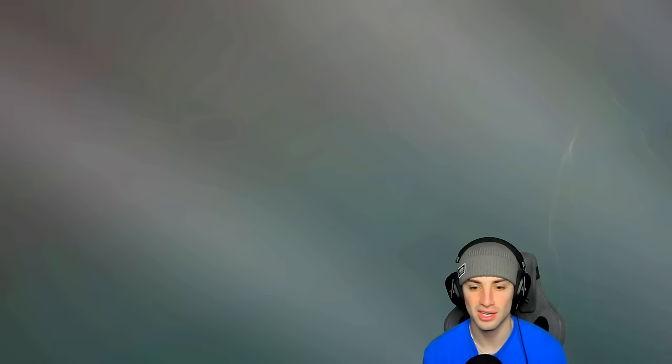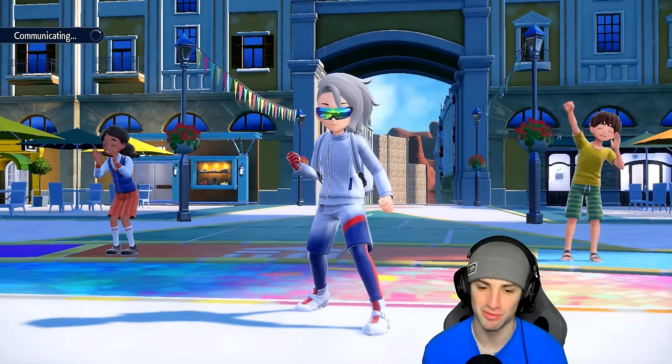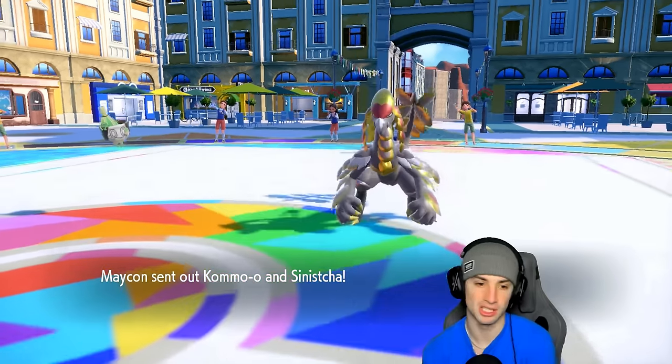The Choice item becomes much more valuable when only a few Pokemon remain because you know exactly what move to lock into. I like Annihilape here in the final slot. It's going to be Kommo-o and Sinistcha as their lead — I don't really mind that. I think they might set up Trick Room, but we've got to go for that Calm Mind.